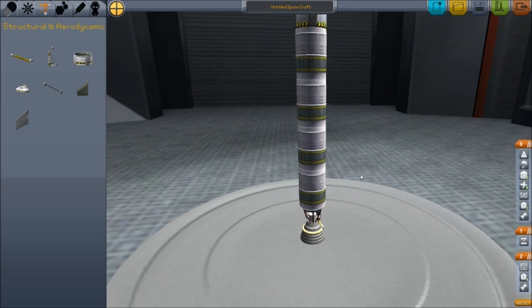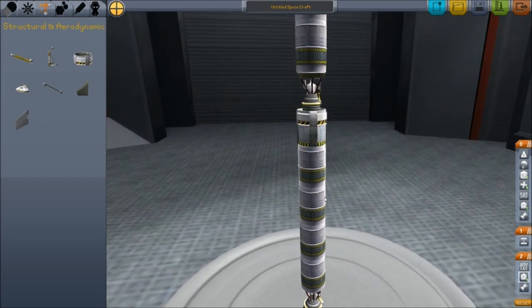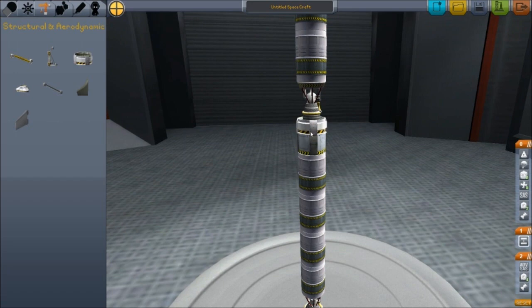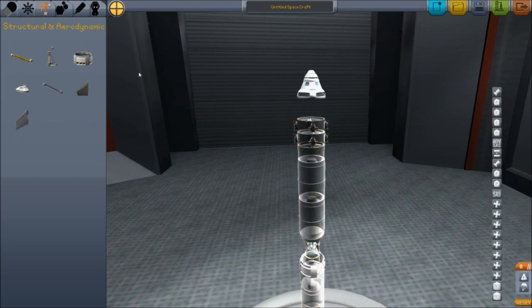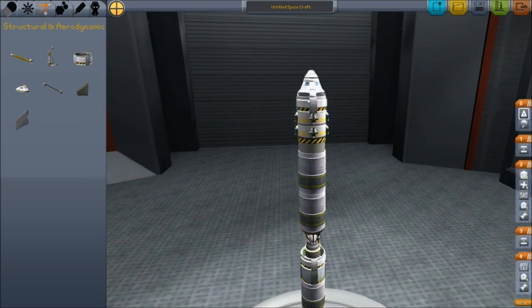I just realized I was talking about decouplers and how I've got one for this particular stage to break off from the engine, but I don't have one up here to actually decouple from the pod and the RCS fuel tanks. So we're going to stick one up there, because whenever we're done in orbit and want to head back, we need to get rid of that part.